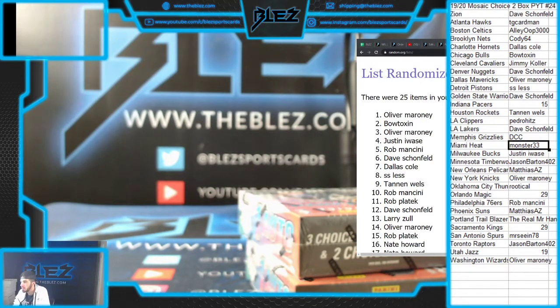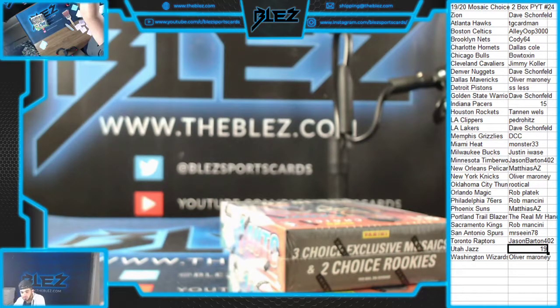Rob Mancini, then Rob Playtech. Dave, and then Larry gets the last team. What are the special cards in here, like the Tigers in Prism? Our store is TheBless.com. Dave for the Jazz.